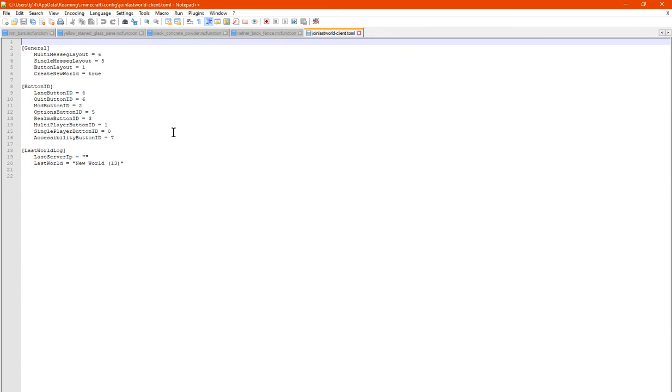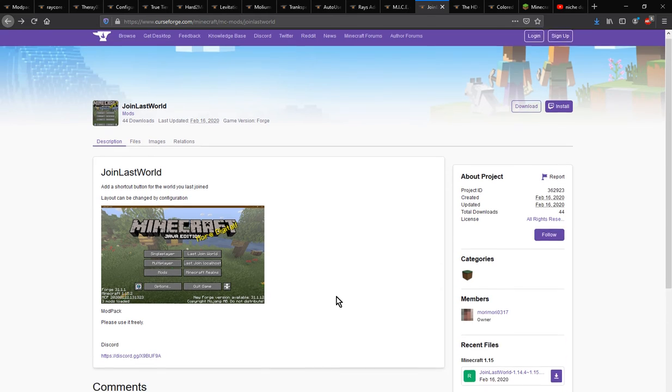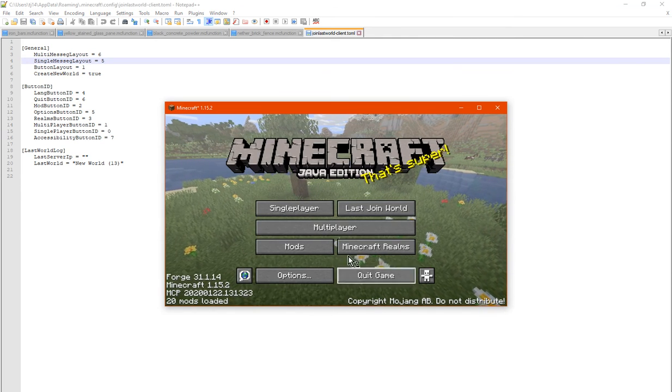In the 1.15 version that I've got — I can't say as much for 1.13 or 1.14, but I'm assuming it may be similar. It displays the multi-message layout, single message layout, the button layout, and whether the create new world button is available or not. I'm assuming these are positions for where any of the options are placed.